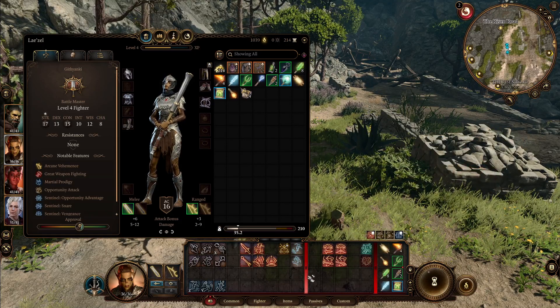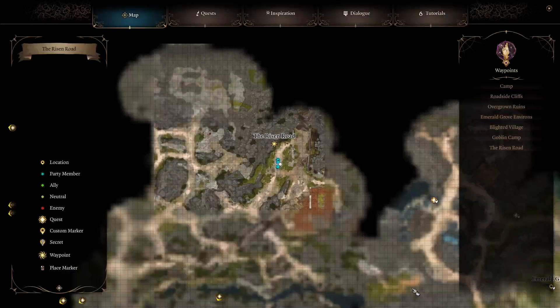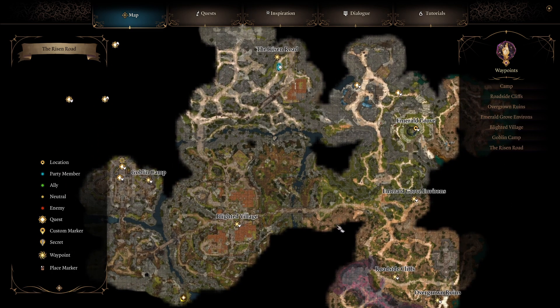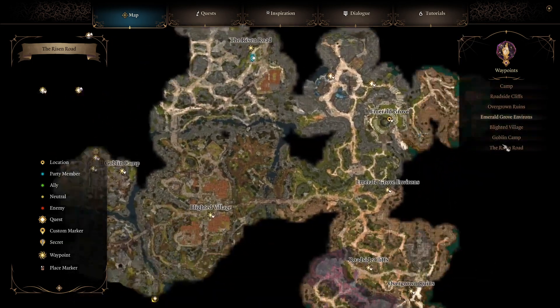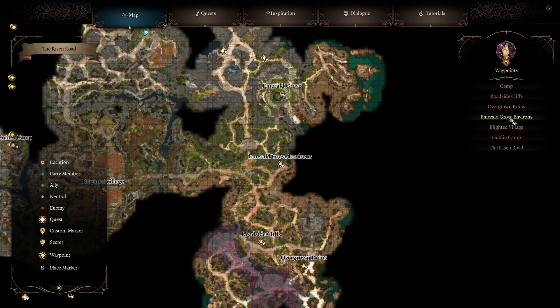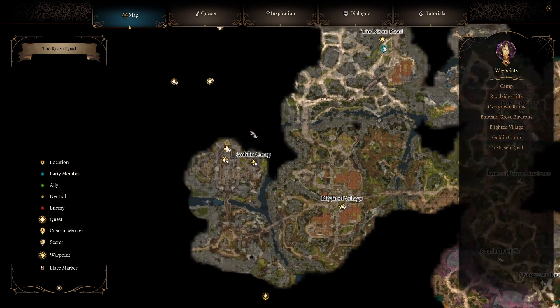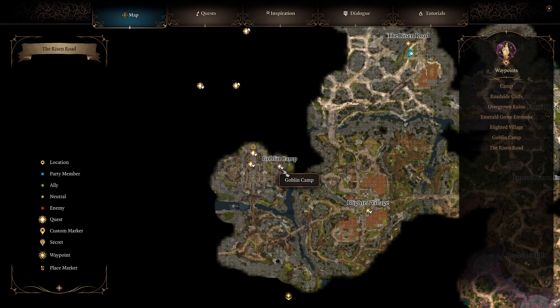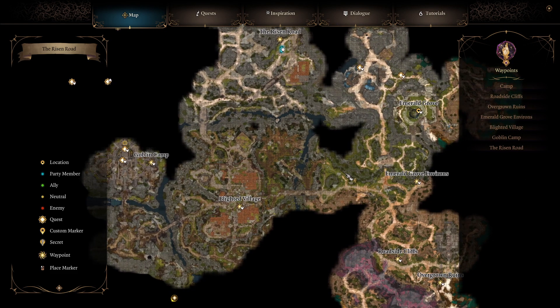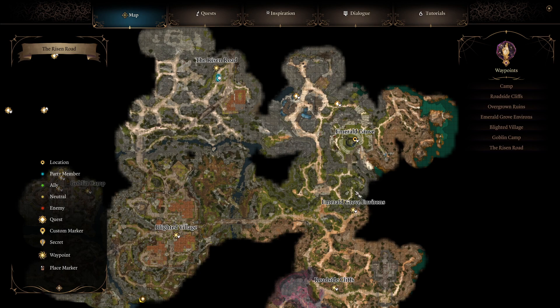Another tip: when you open up the map, you'll notice waypoints. As you unlock them, they fill up the waypoint box. You can click on them to fast travel to different areas instead of physically having to walk there. Once you unlock these points you can fast travel and get around easily. It doesn't take you directly into a location like Emerald Grove — it takes you to the outskirts — but it's close enough and much better than running all over the map.